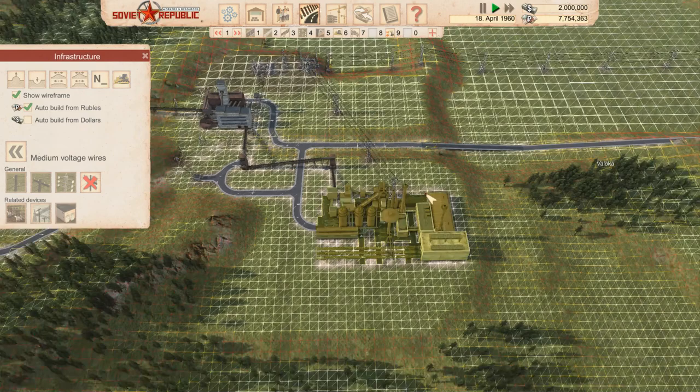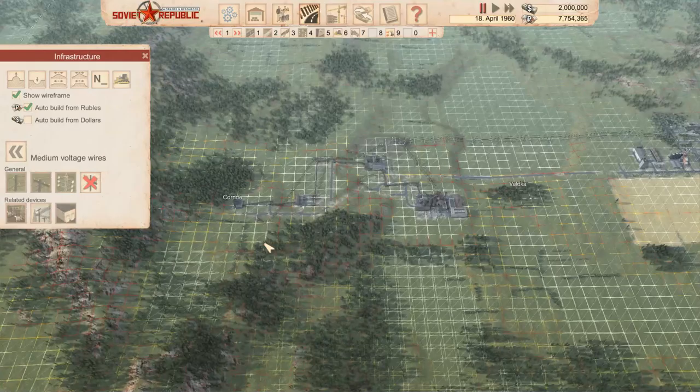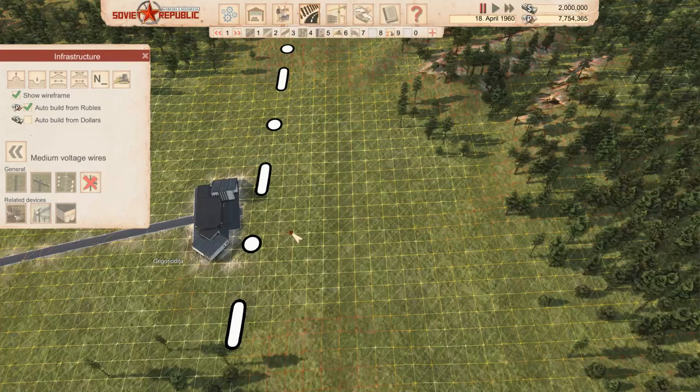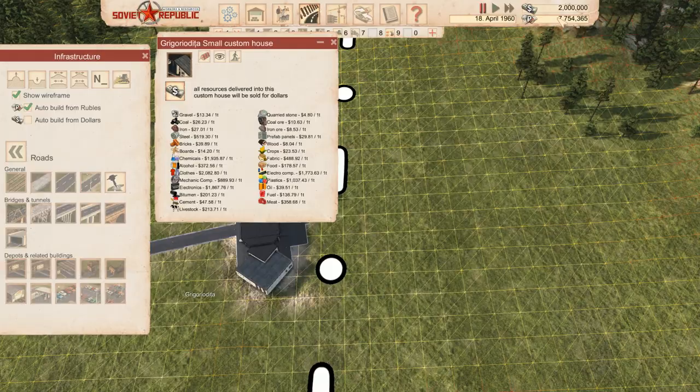We've got power to everything, but we're still missing coal and iron feed for the steel mill. I think on the next go I'll fill it up, put some houses around, and hopefully get everything exporting. Just over the hill there's a beautiful place with a tiny road where we could probably sell our steel — buy it with rubles, sell it for dollars or that. But that's for next time. Thanks for watching — see you in the next one!